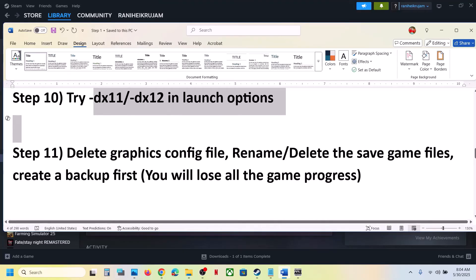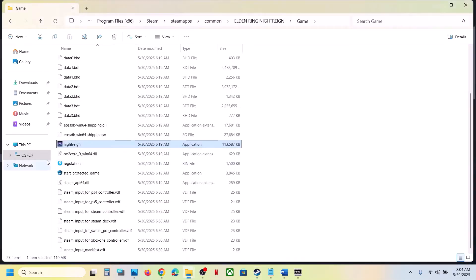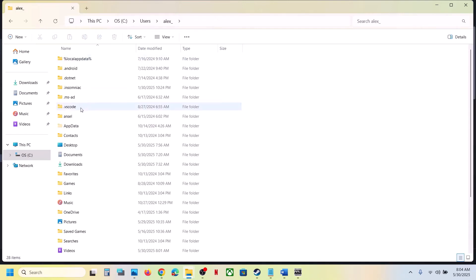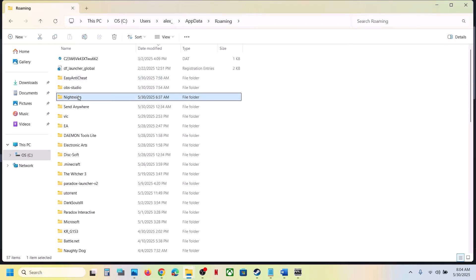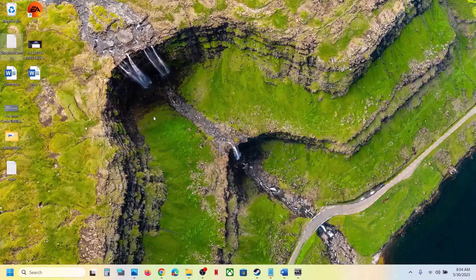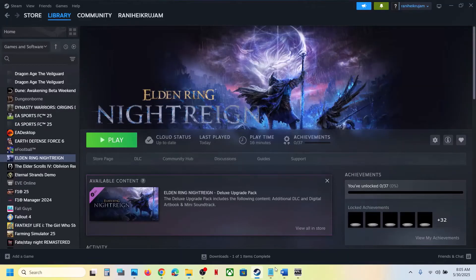The next step is to delete the graphics config file — note that all saved settings will be lost. Open File Explorer, go to This PC, open C drive, open the Users folder, open your username folder, then open the AppData folder. If you don't see AppData, click on View, select Show, and enable Hidden Items. Open the AppData folder, open the Roaming folder, and find the game's folder. Copy the graphics config file as a backup first, then delete it, launch the game, and check.